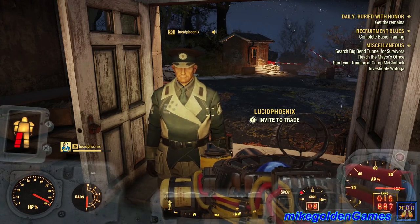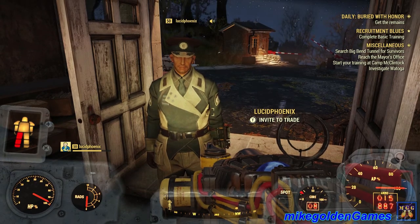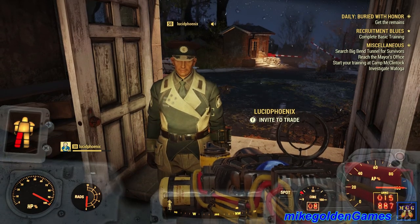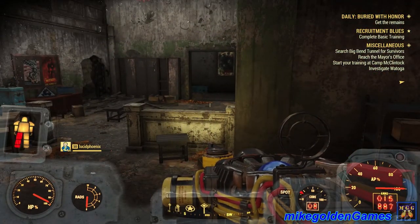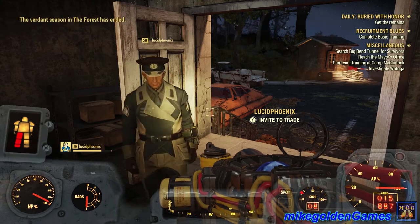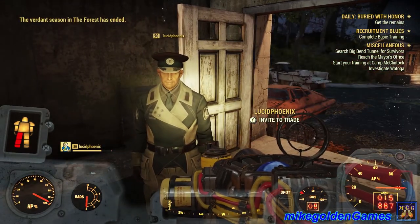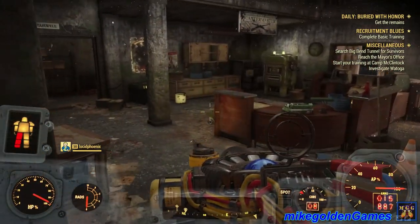That's the Enclave officer uniform you get after completing the General Crest line — after promotion to General through the Enclave. That is a really awesome looking outfit, I gotta say. But again, this is the Brotherhood of Steel, not the Enclave. I have not done the Enclave quest line yet. Obviously he has, so that'll be for another episode. But for this one, we are doing basic training for the Brotherhood of Steel.